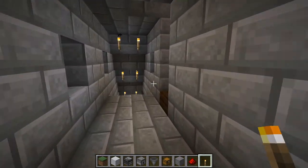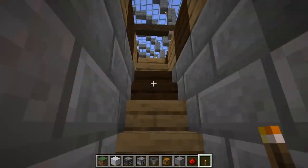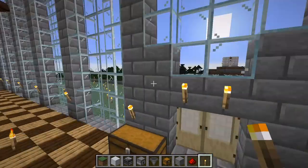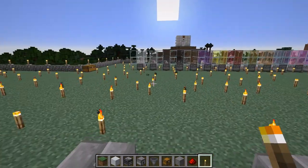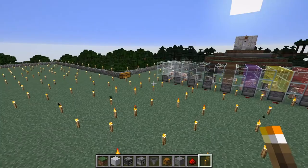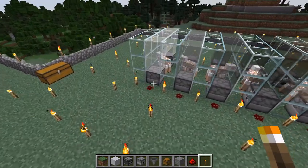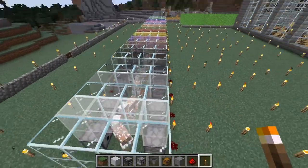You could put all of this out in the open, but I like to conceal the machinery underneath the farm and have the farm part above ground. This is a base I built entirely in survival, fair and square, including moving the sheep in.